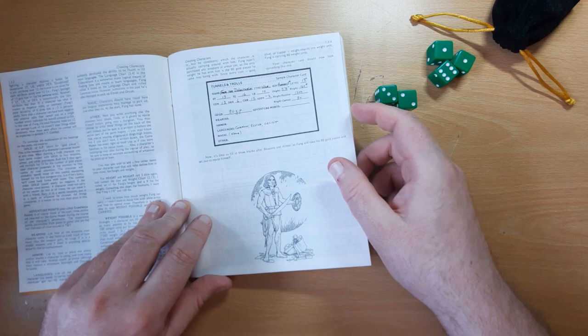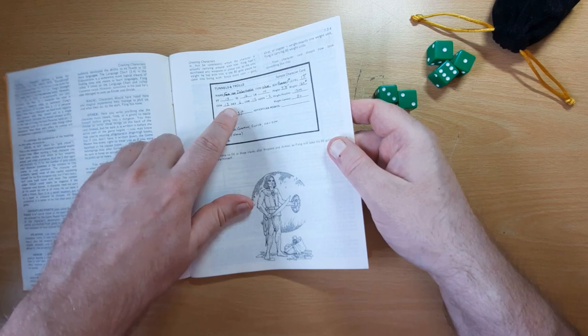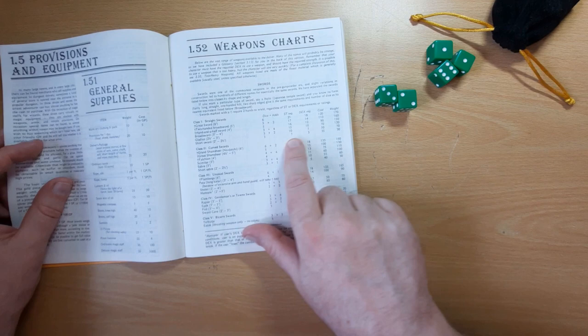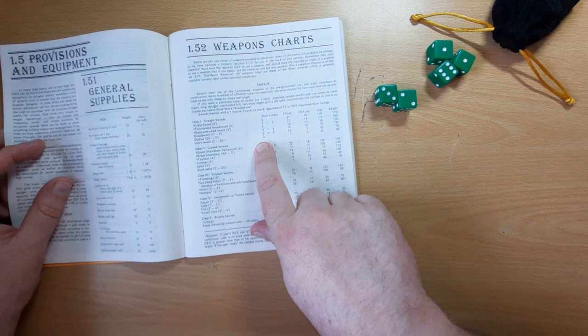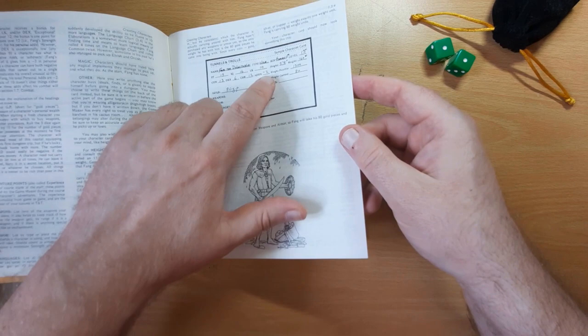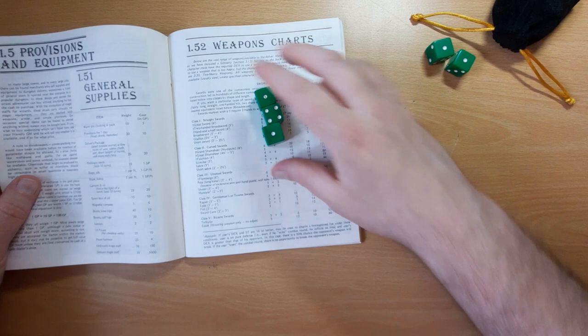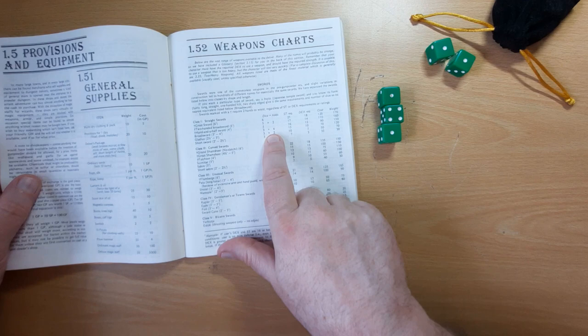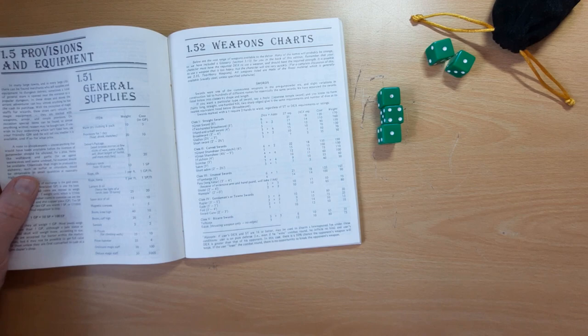Now beyond that, it depends on what weapon he's using. Weapons — you can only use them depending on your strength and dexterity. If we go over to weapons, we can see swords here and the strength and dexterity requirements. So let's just go for a straight short sword — seven and three he can easily make, and it does three dice damage. So Fang doing three dice damage is going to be rolling three dice minus his personal adds of two. And we roll — and he only gets four there. And that's as simple as it is. Now he can get adds off the weapon as well — so if he was dexterous enough and strong enough to use a broadsword, they'd be rolling three dice and adding four.